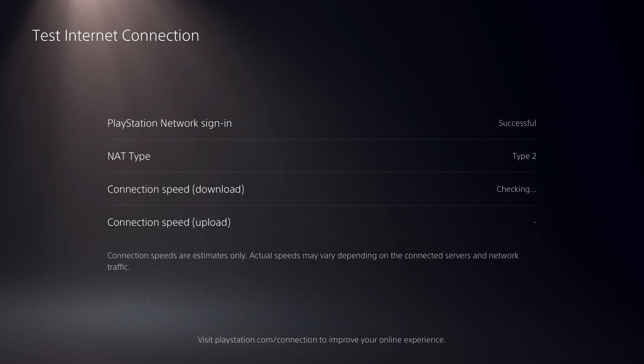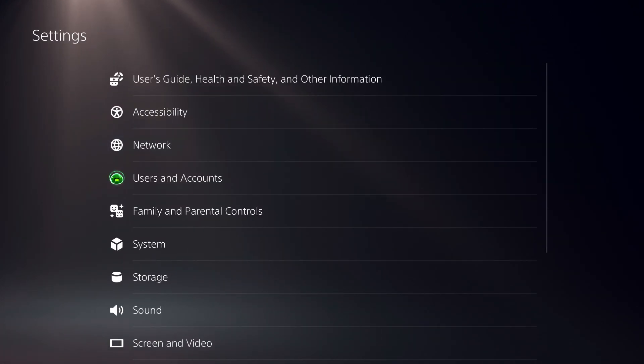The test takes a while, and on Wi-Fi it takes even longer — that's why you want to use an Ethernet cable, it's a lot better. And now, as you can see, I got 46 Mbps, which is a lot better than before. Always do that. Now let's go to the next step.